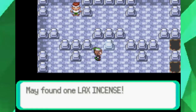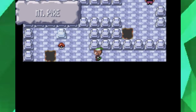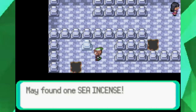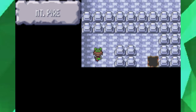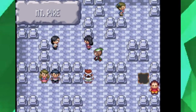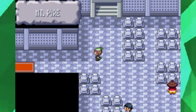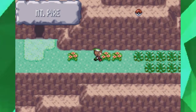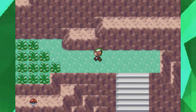There are more rewards here — you get the Lax Incense on the bottom route, and over here is a Sea Incense. That's basically it; nothing of real value was lost. By the way, I always have my dog beside me in recordings, just sleeping.